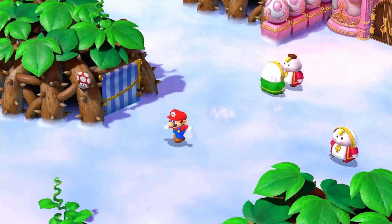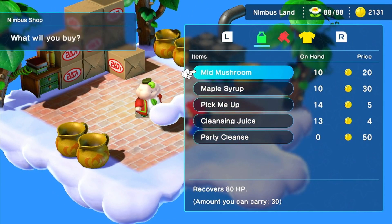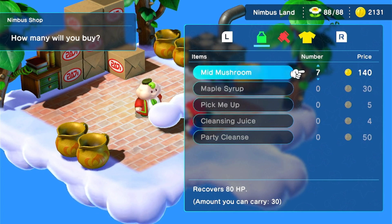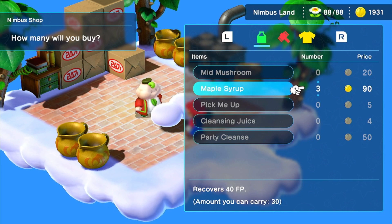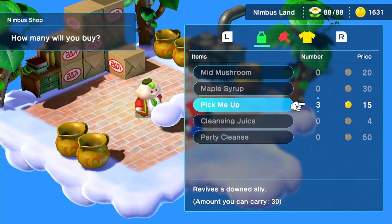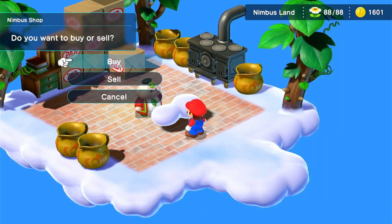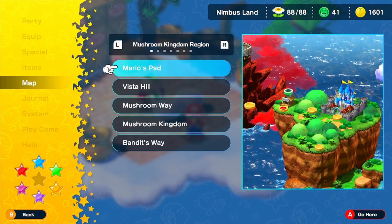We are in Nimbus Land so let's go to the item shop and pick up what we need. Let's get some Mid Mushrooms and Maple Syrups — I'll buy ten of each. There we go. And I'll get six more Pick Me Ups — twenty total. Now let's go to the Tadpole Pond.